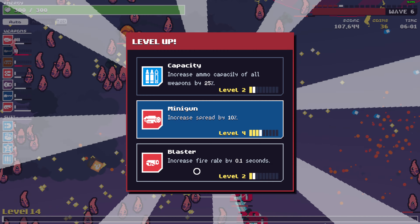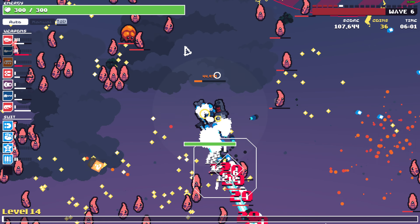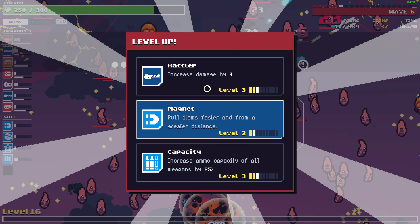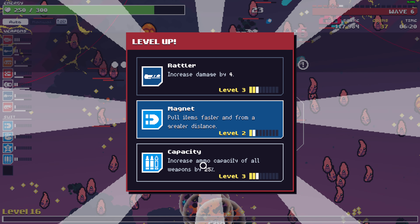So far so good. Capacity. We just need to hold our ground. Give me the bombs — more ammo for the bombs. Let's go towards this crate. Rattler — more damage or ammo? Let's get the Rattler damage increase. Anything that will increase damage is good.